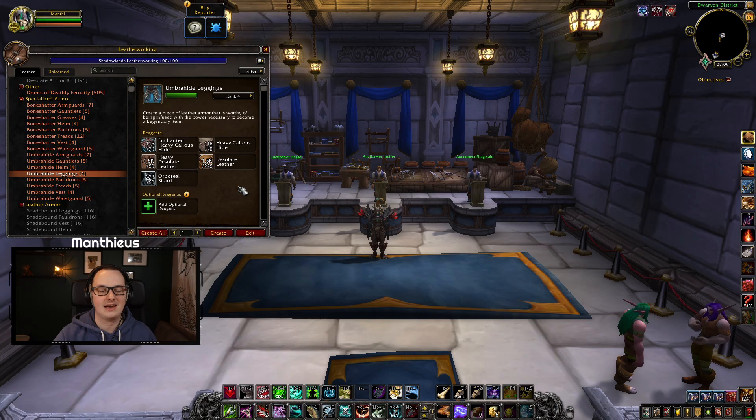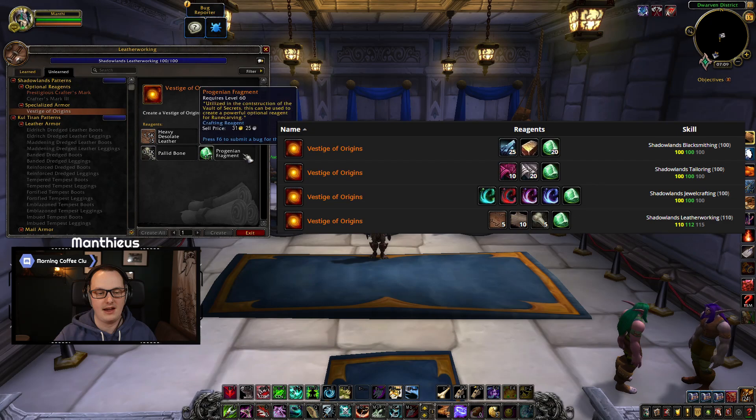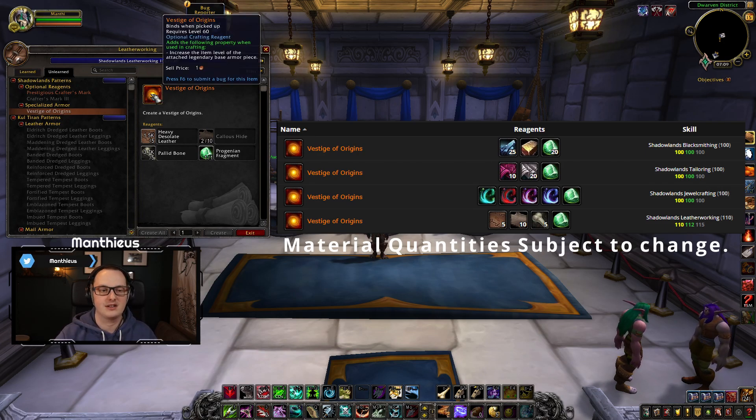It's not totally apparent exactly how yet, at least not at face value, but we do actually know some of the answers. This is a crafting reagent that goes into an item called the Vestige of Origins. Some of you may have heard about or seen this. These are the optional crafting reagents that you can place in when creating a base legendary item to increase its item level to bring it to a Season 2 Shadowlands 9.1 quality level.